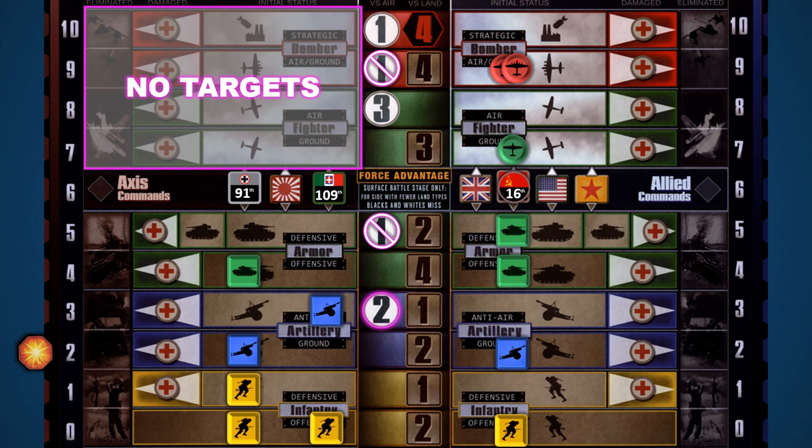When both sides roll dice, the player first in turn order rolls first. Dice are rolled in batches of 10, alternating between players until all dice have been rolled. The maximum number of dice a player can roll is 30 — extra units beyond that just become targets. In this example, the Axis player rolls a green and a yellow result. The green is a hit, moving the allied fighter to the damaged box. The fighter can still participate in the next stage since it wasn't eliminated, and with that the air stage is complete.